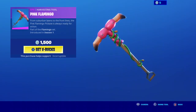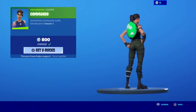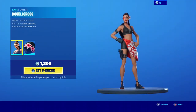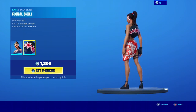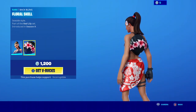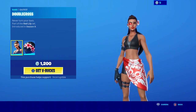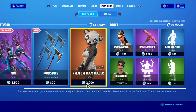We got the Pink Flamingo pickaxe, Commando back — haven't seen that one in a while — and Double Cross. Here's what I want to talk about: they've been teasing next season in the item shops. I'm pretty sure this is the teaser for today. She's got a floral shell on her back — pretty sure she's supposed to be like a beach pirate of some sort. Let's go ahead and check out the last of the item shop.